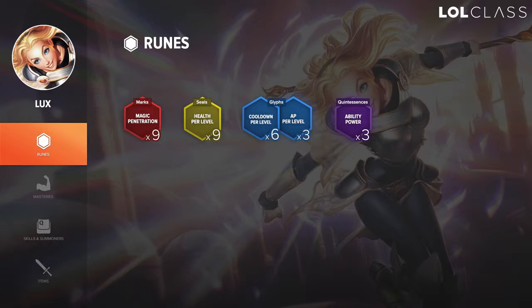For runes on Lux, I like to run Magic Pen Reds, HP per level Yellows, 6 CDR Scaling Blues, and 3 AP Scaling Blues. I only go 10% CDR at level 18 because my build involves 30% CDR, which means I don't want to overkill. And of course AP Quints.